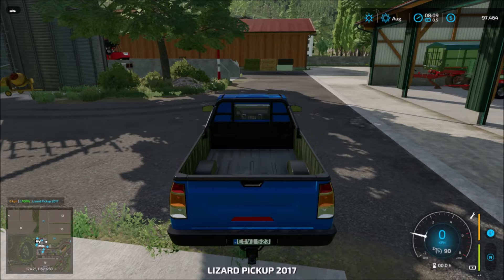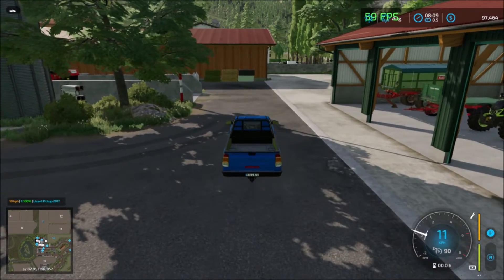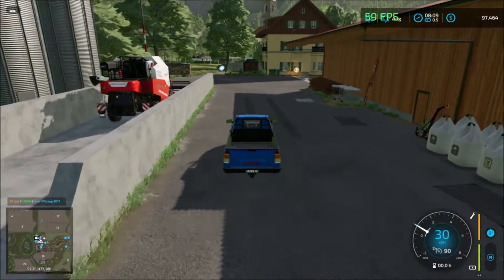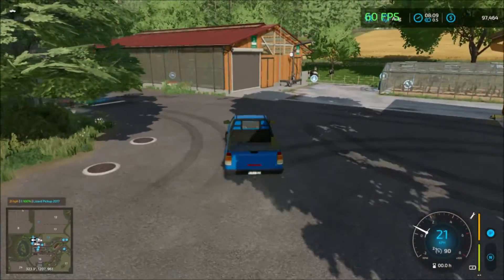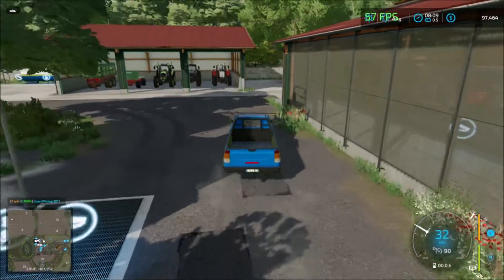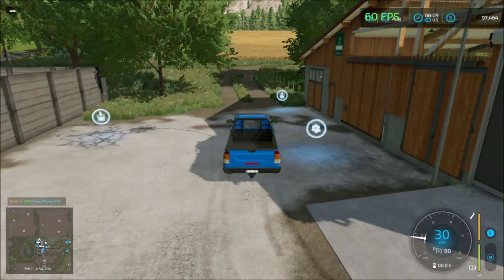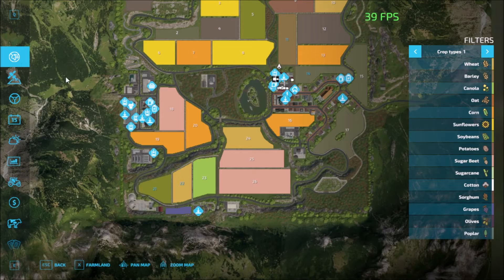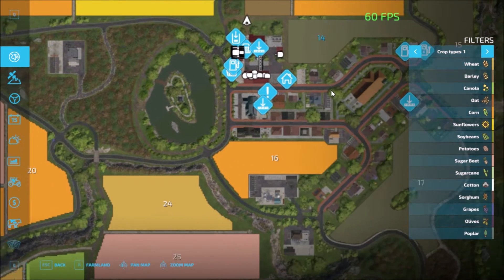Here we are at the main farm. We have a packed farm yard here with the soil and parking areas. Heading out, this road will take us to the south sell points across the road. There's also a main road — I'll head down to the main road and follow it.